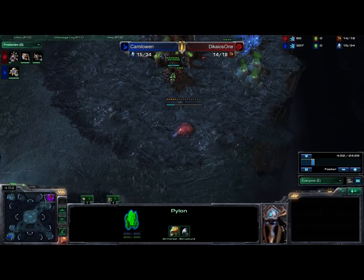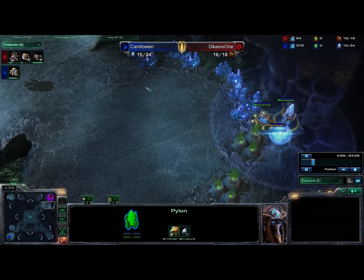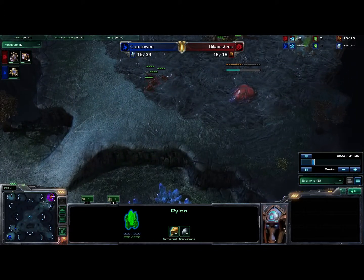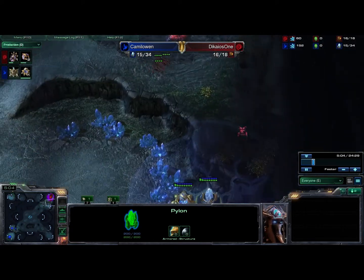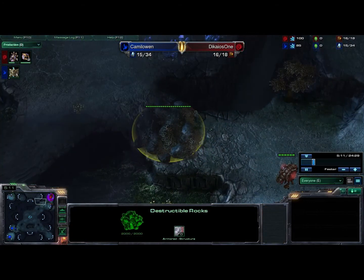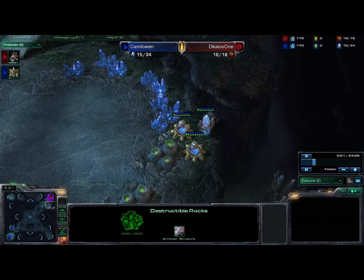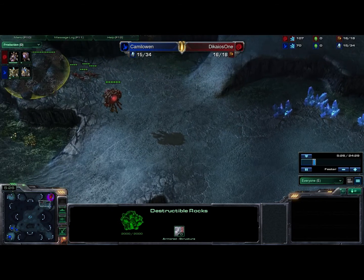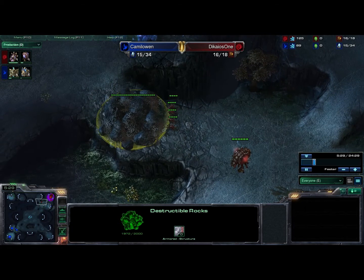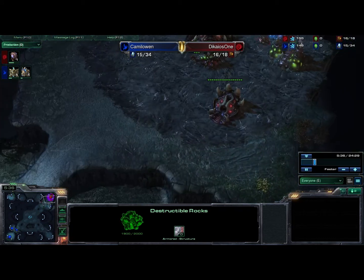I do throw down my Roach Warren. I think to myself: there's no way I'll be able to throw down my natural here, so I'm gonna get some Zerglings, some Roaches, and possibly go for either an attack or take down these rocks and go for the third base — which, really, is probably the best decision. For all you Zerg players out there: if a Protoss or Terran player blocks your natural when you're going for like a 15 hatch, just go for that third base as soon as possible. That way you can very easily just come out of it almost as though nothing has happened.